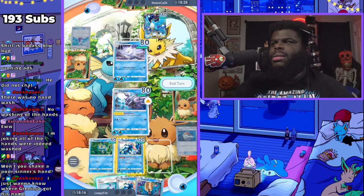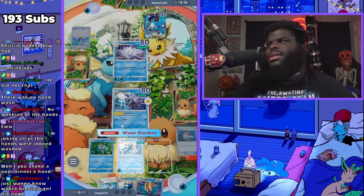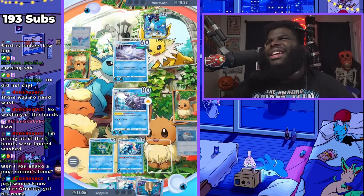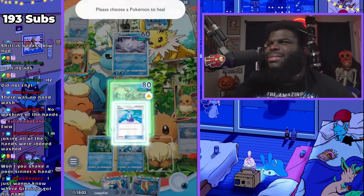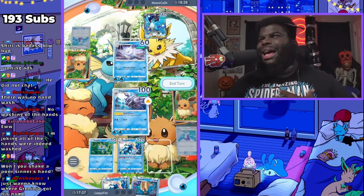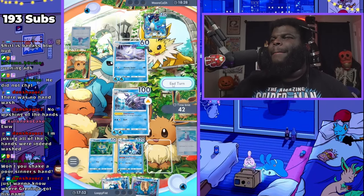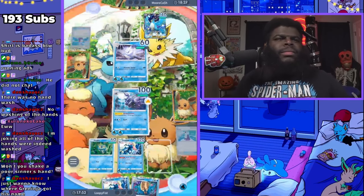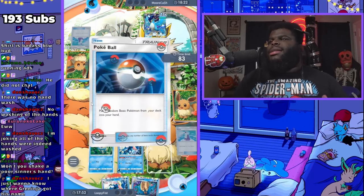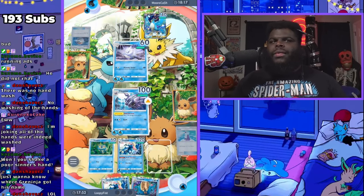I just wanna know where Ninja got his name — he ain't green and he ain't a ninja, so something ain't right. Somebody's gonna have to tell me because I'm kinda colorblind — I'm not gonna lie but I don't think that son of a bitch is green. Alright, we'll end our turn. I don't think I need that extra Pokéball, by the way guys. He might have a Sabrina, might have another one too — I don't think he would use it but yeah.